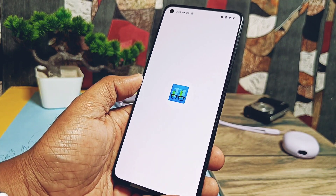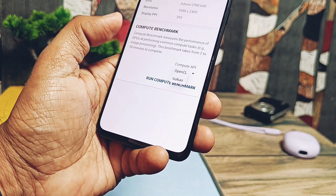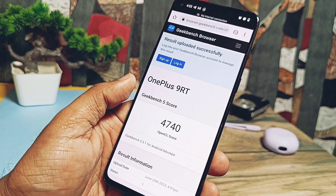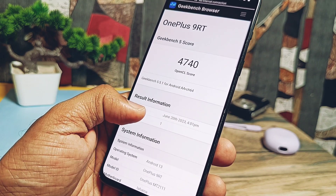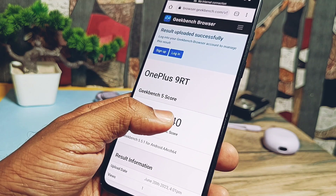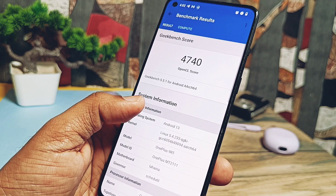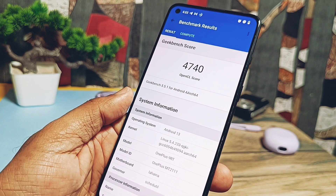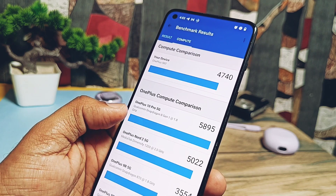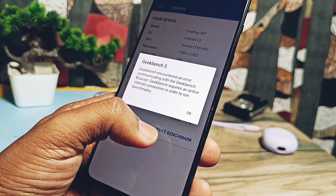Now it's time for testing to confirm whether these drivers really make an improvement in GPU performance. We start with the Geekbench 6 test. I ran the test for the OpenGL graphics API and got the outstanding score of 4740. I've never got this score for any custom ROM or stock OxygenOS. If you check my all previous videos of the OnePlus 9RT, it scored between 3500 to 4000, even for the last video where I updated drivers to version 615.50.